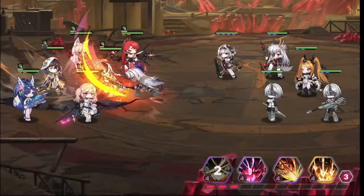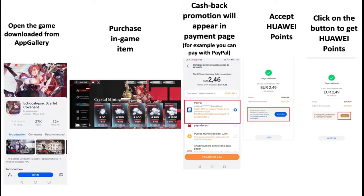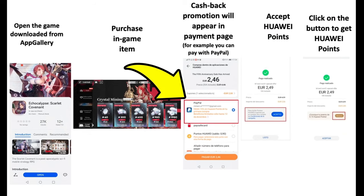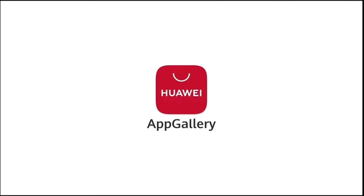Simply delete your current game and download Echocalypse from App Gallery. Don't worry — you can keep all your progress via GT Arcade or Facebook, and you can pay with PayPal. The cashback in Huawei Points will automatically appear on the payment page, so you can enjoy your discount hassle-free. Big thank you to App Gallery for sponsoring this video.